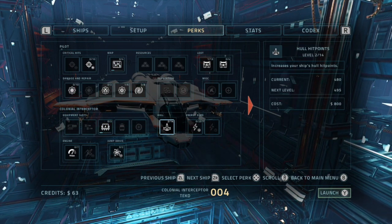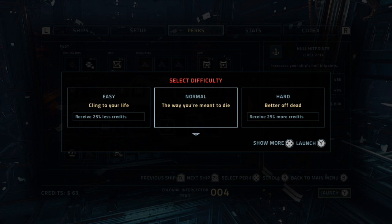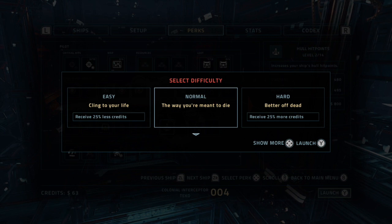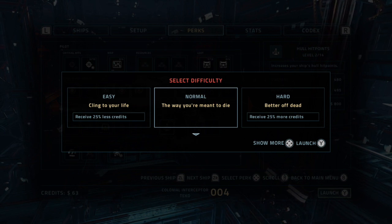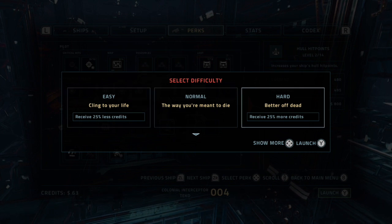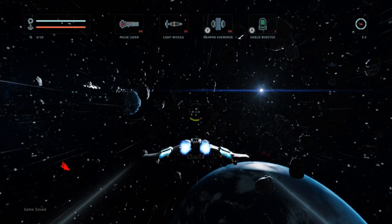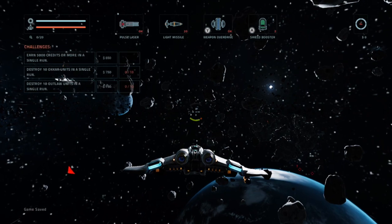The main thing is you want to get into the game and earn as much money as possible, because yes, you are eventually going to die. You'll come back and be able to upgrade your ship and get more bonuses so you'll survive longer next time — essentially the core elements of any roguelike title. You can select difficulty: 25% less credits on easy, 25% more on hard, but normal says 'the way you're meant to die.' We're going to jump straight into a run.